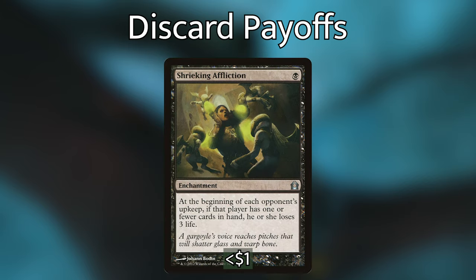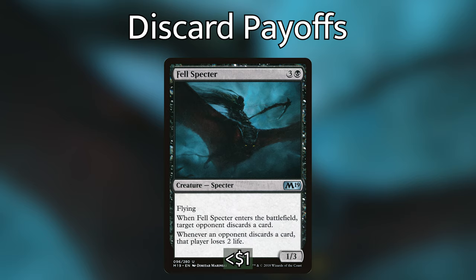We then have Shrieking Affliction, an enchantment for 1 black mana: at the beginning of each opponent's upkeep, if that player has 1 or fewer cards in hand, he or she loses 3 life. We then have Fell Specter, a creature specter costing 3 and a black with flying — when it enters the battlefield, target opponent discards a card, and whenever an opponent discards a card, that player loses 2 life. If we can get 2 of these damage-on-discard abilities on the table at the same time and start our discarding engines, our opponents are going to be drained of life super, super quickly.